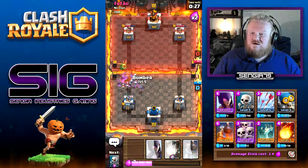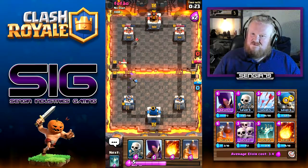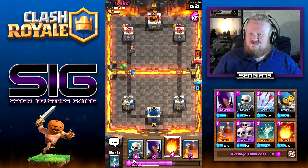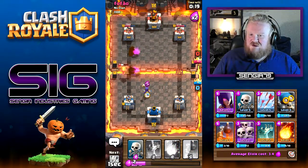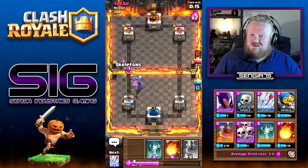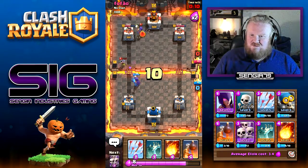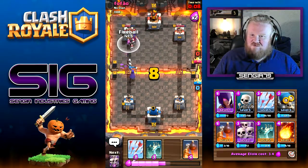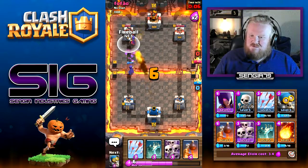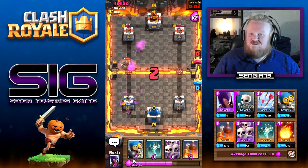We'll drop the skeleton army. Get the witch down - that's a distraction. We'll get the skellies down. Witch will take a hit, that's fine. We'll drop our fireball down here. Arrows for the goblin barrel - not goblin hut, rather.